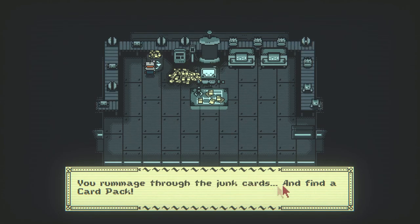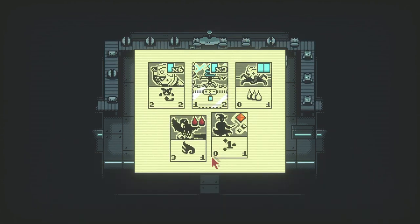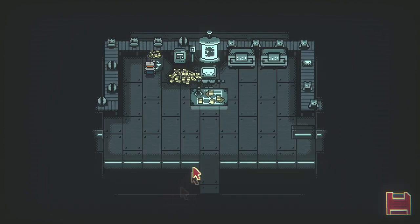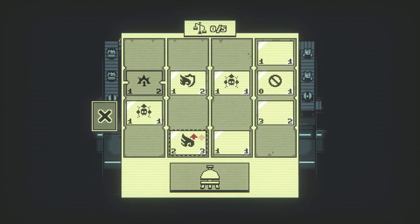You rummage through the junk cards and find a card pack. If energy conduit is part of a completed circuit, your energy never depletes. So I need to figure out how to make a circuit out of my cards.